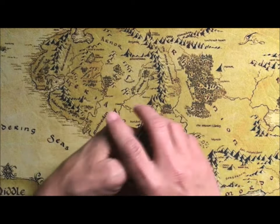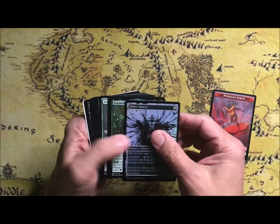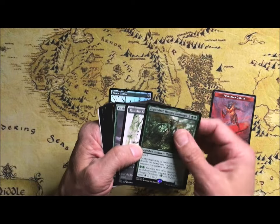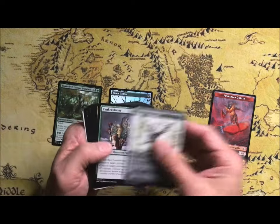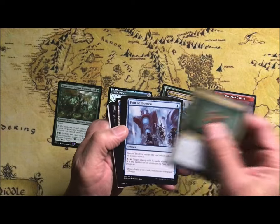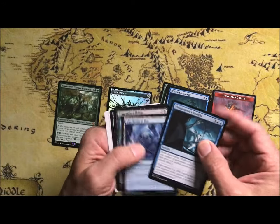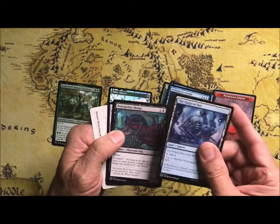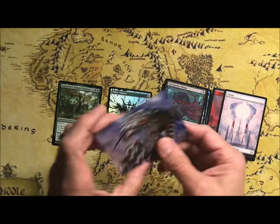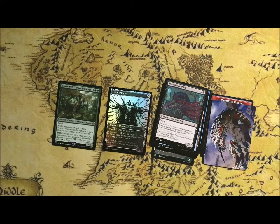All right, so what do we got here? Japanese style, so a Phyrexian Token, Zopran Zalpabudin the Hunger Dominus, Rustvine Cultivator, Canker Bloom, Voidwing Hybrid, Tainted Observer, Font of Progress, Anatomist, Vives the Surgeon's Insight, The Surgical Bay, Bone Picker's Scourge, a Plains Full Art, and an art card. That's all that's in this pack.